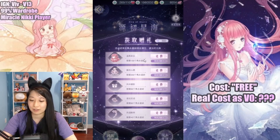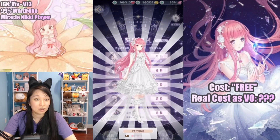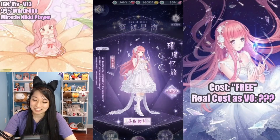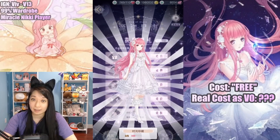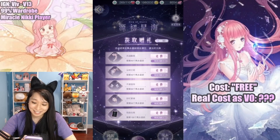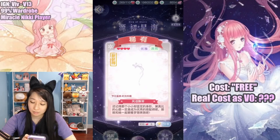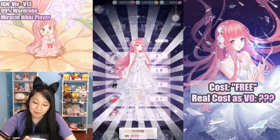Let me show you the suit-buying process. First, I'm going to buy this beautiful hair for 130 event currencies — one out of eight. Then the beautiful dress for 200 event currencies — two out of eight. Then the shoes for 80 event currencies. I have 150 left. The socks for 60 event currencies. Then the ribbon piece for 40 event currencies — five out of eight. And this next piece costs exactly 50, so let's buy that — six out of eight.